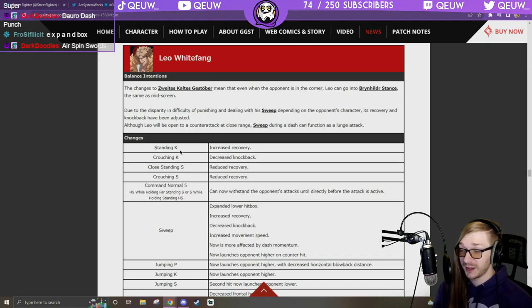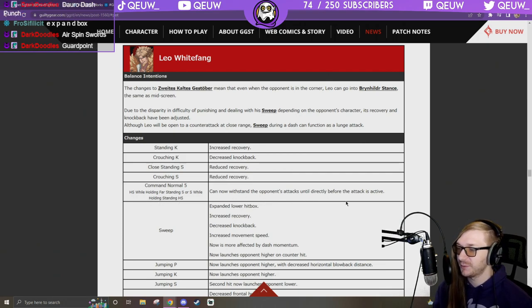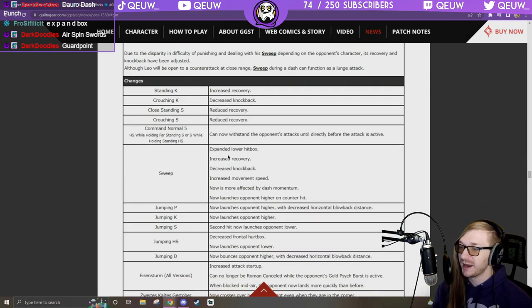Leo: sweep getting nerfed — standing K increased recovery so his tiger knee has more recovery. Crouching K: increase knockback. Close standing S: reduced recovery. Crouching S: reduced recovery. Crouching H is his anti-air — reduce recovery on that. Command normal — while holding standing H: can now withstand the opponent's attack until directly before the attack is active, guard point.